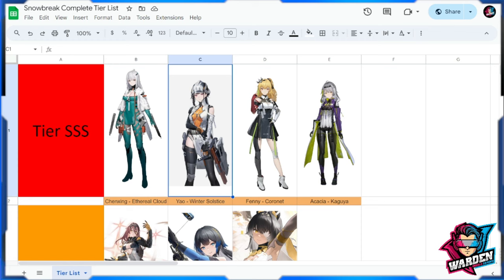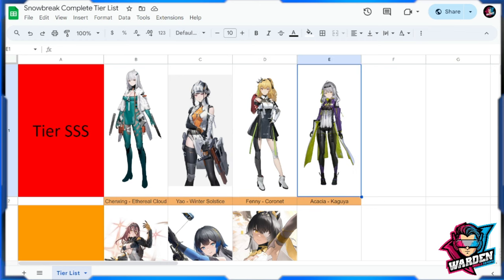Next up is Yao Winter Solstice. Yao will have better days ahead with Mauxi or Shadow Ka. Definitely have her as one of your primary damage dealers — it really depends on your playstyle if you're into snipers, but if you are, you'll have a field day dealing damage. Next up is Fenny Cornet — still one of the top damage dealers. Her only limitation is the reload, but if you know how to time your reload, shots, and dodge, you do a lot of damage. She's a real DPS goddess.